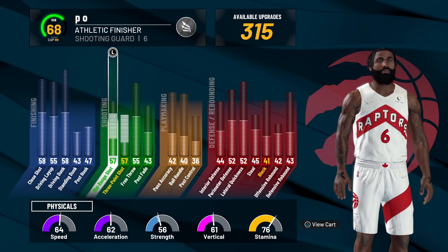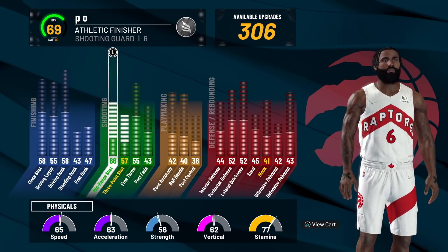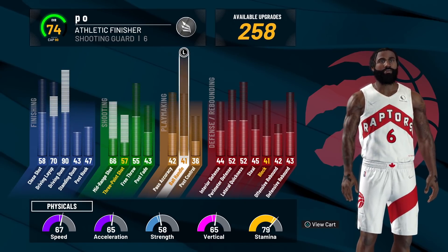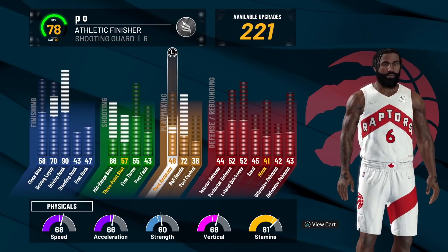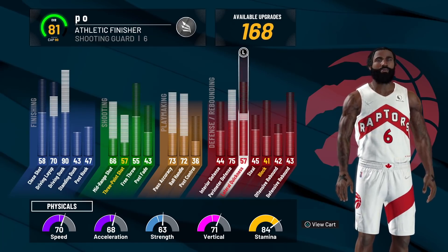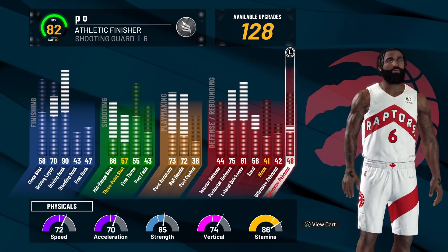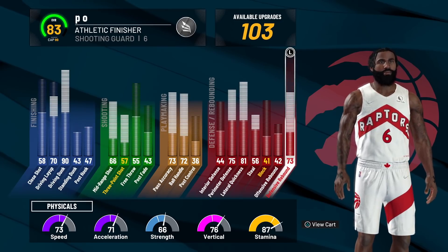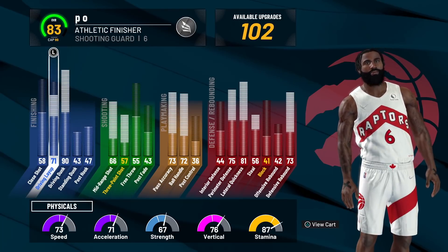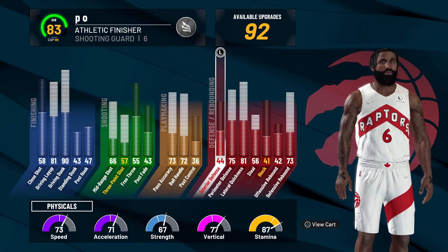So if you want to go ahead and make this Rebirth Build, I'm going to show you how to make it right here. When we're doing Rebirth, I don't want y'all to spend too much money, so we're going to upgrade only the necessary things. I did perimeter defense, moved up to lateral, and did some steal — you got an 82 or so. We got an 83 overall athletic finisher. You're looking at about 130 VC to upgrade this build, and I know a lot of y'all don't like that, but that's just the way 2K goes.